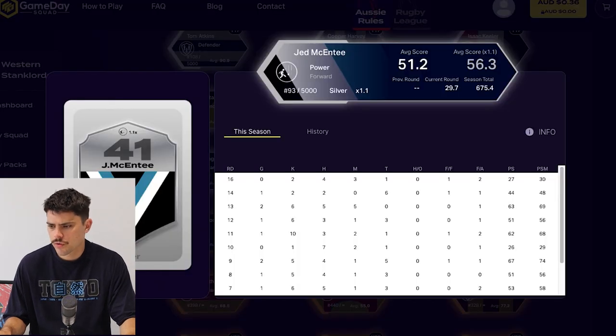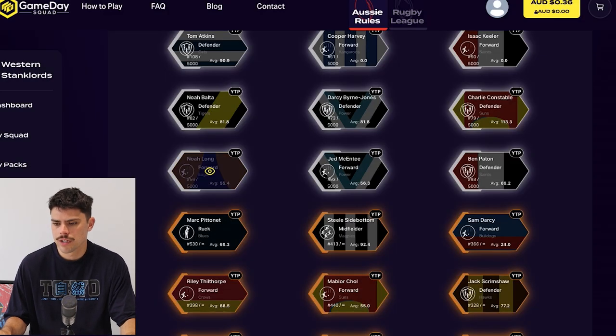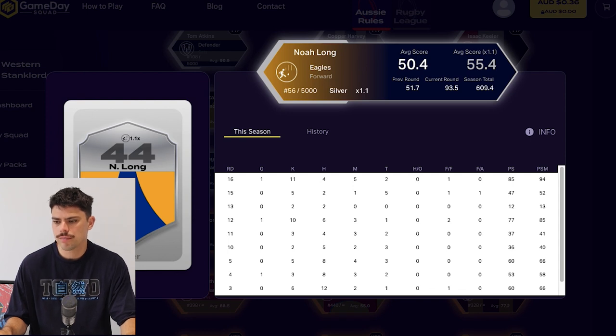So this is McEntee — his scores have been around the 40 to 60 mark, with a couple of 20s in there as well. Probably a longer-term option. He is a forward, and that does help because I need some forwards, so hopefully he comes good. Noah Long averaging 55 — not too crash hot, but he did play really well against St Kilda and scored a 94, so that kind of makes it worthwhile.